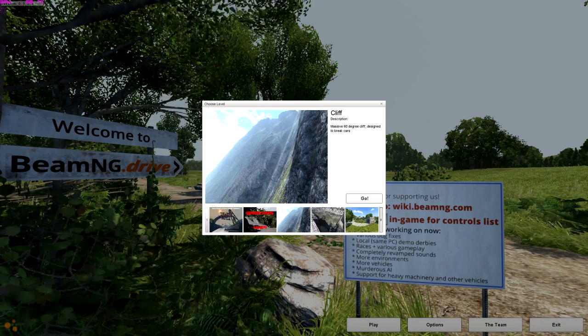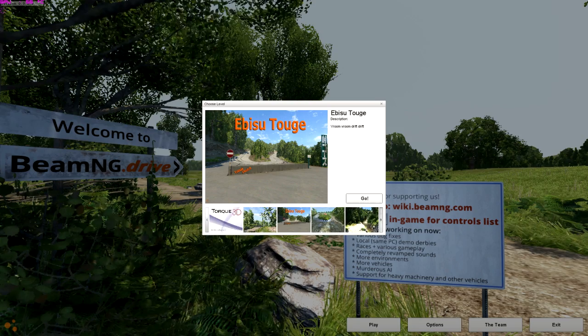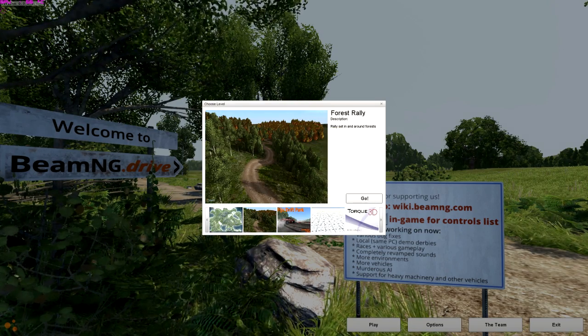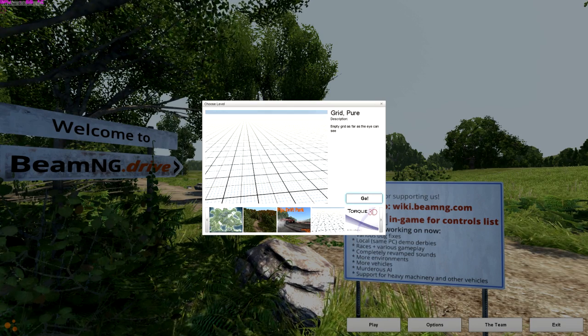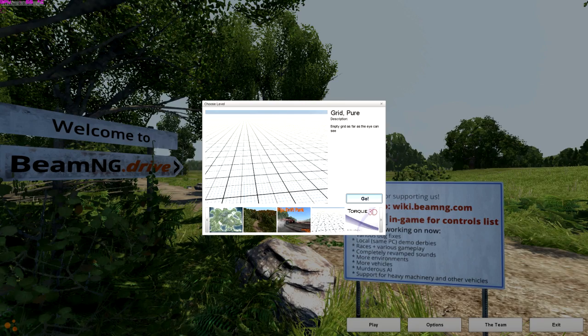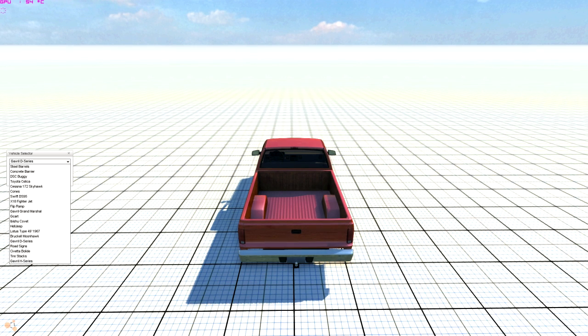I've heard there are planes now — people have made planes for the game in the comments. That's the first thing I want to try! Before we get into any car crashing, we'll go grid pure — nice and empty. I just downloaded whatever planes they had, so there's a selection.